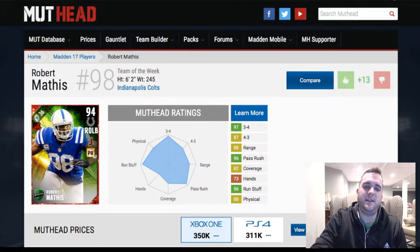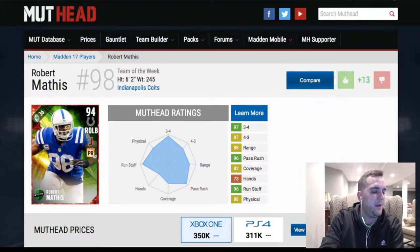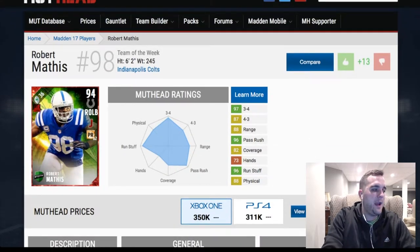You can see this Robert Mathis card here. He has a Jump Snap chemistry ability. Very nice. 36 cap value — very nice. 94 overall. Right outside linebacker.